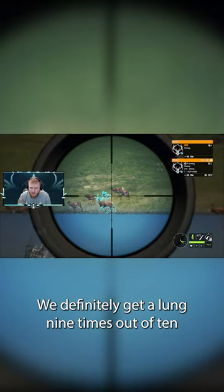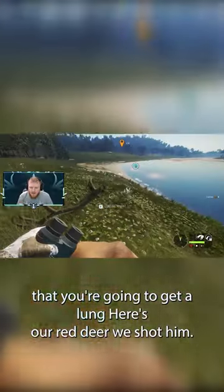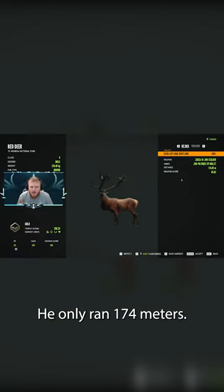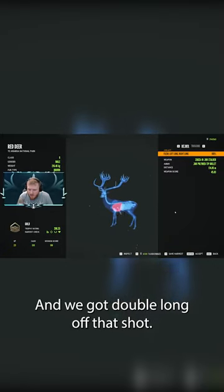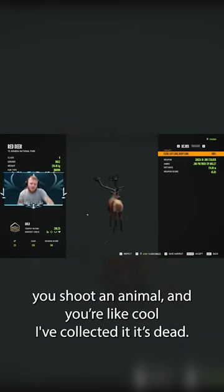See how he's already going down — we definitely got a lung. Nine times out of ten they're gonna hit a lung. Here's a red deer we shot — he went down pretty quick, he only ran 174 meters, and we got a double lung off that shot.